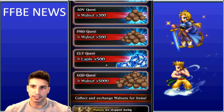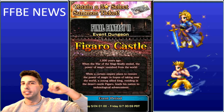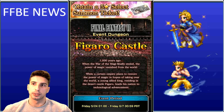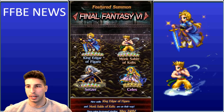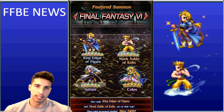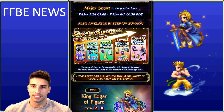I'm excited to farm as many 7-tickets as possible because Aerith and Red XIII will be coming out soon and Aerith is really strong — so save your tickets for the units you want. The banner features King Edgar of Figaro and Monk Sabin of Kolts, with Setzer and Celeste also appearing as bonus units. The step-up costs 25,000 Lapis and has a 9+2, 9+2, 8+3, 9+2, 8+3 structure.